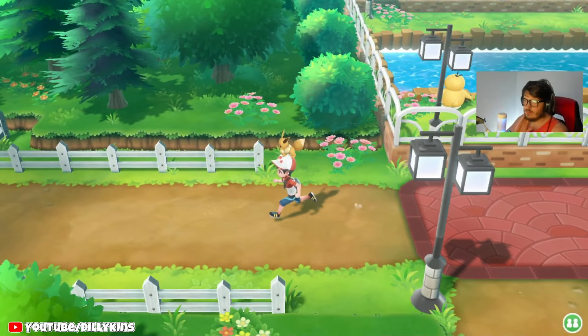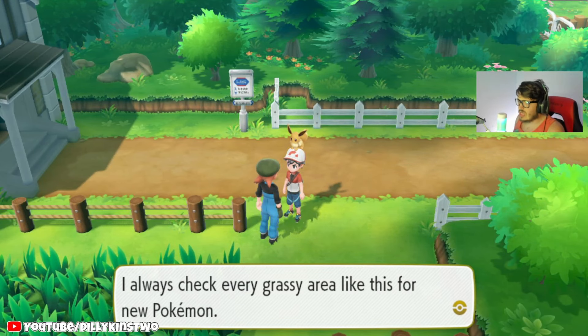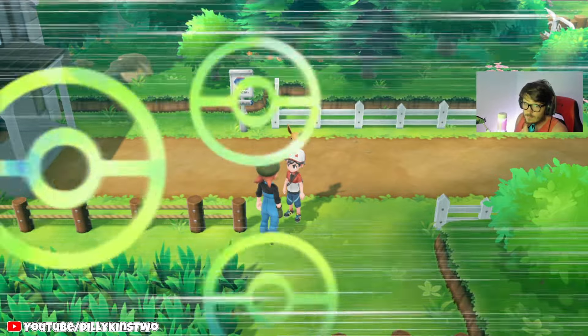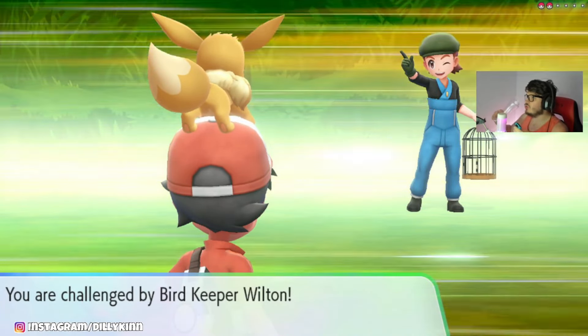We're going to be making our way through Route 18 here. We got a Bull Trainer here — I'll always check every grassy area like this for a new Pokemon. Got a Bull Keeper and Wilton, you got two Pokemon.